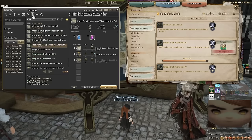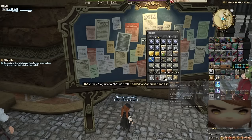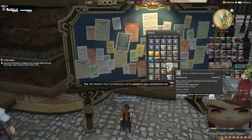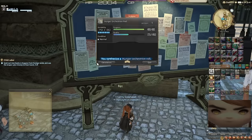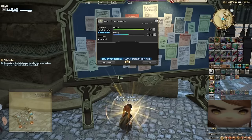I'm now 85 out of 110, which means I just need 25 more recipes — and just think, it's only going to be 260 more after that. I'm now just six items away. I also happen to notice that I'm just 12 orchestrion rolls away from getting 200 pieces of music. And incidentally, Alchemist happens to be the job that makes all of the music. So let's go ahead and put some of these together — Maker's Ruin, Primal Judgment, Fallen Angel, Under the Weight, Wreck to the Seaman, Through the Maelstrom, and Good King Moggle Mog the 12th.